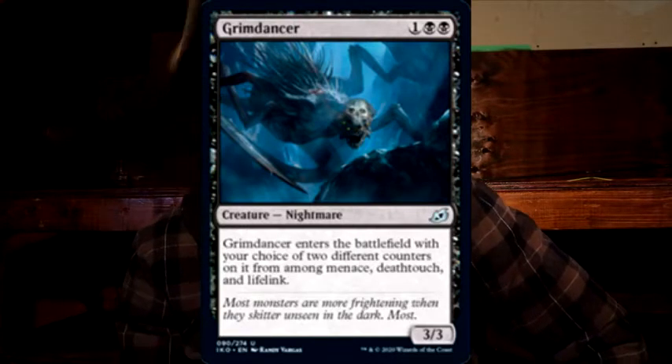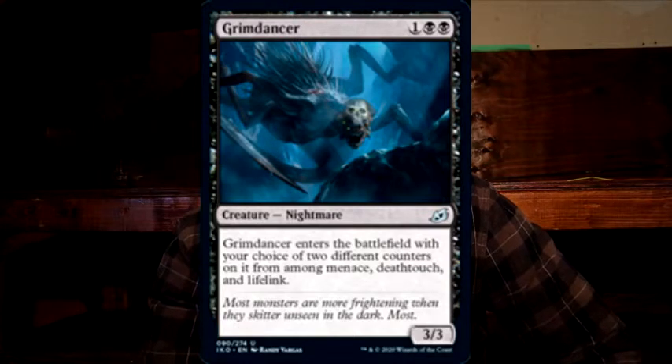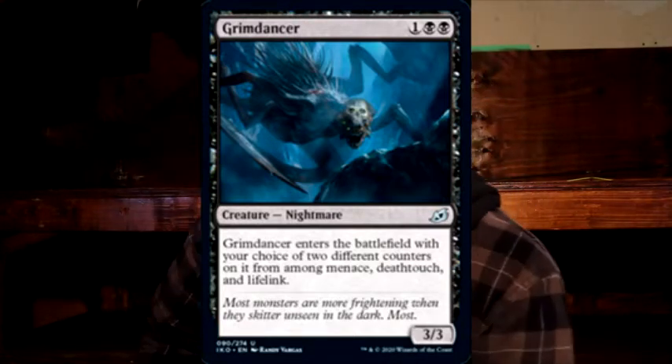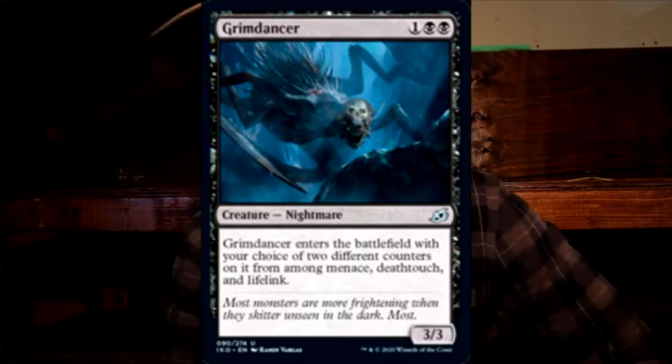You guys know how much I love proliferate, +1/+1 counters, and all that kind of stuff. Well, we're seeing cards where, whenever a card enters the battlefield, you choose two of the following counters: deathtouch, lifelink, or flying. When it ETBs, it's going to be considered to have a deathtouch counter, or a lifelink counter, or a flying counter. So we're looking at keyword counters, which is a strange way to word it — I'm gonna have to look into it some more. In the next couple of sets, in the next couple of planes, we're going to be seeing cards that enter the battlefield with, say, a deathtouch counter rather than just saying deathtouch. They're going to take the words and put them into the numbers, in that manner.